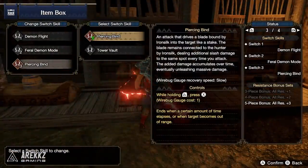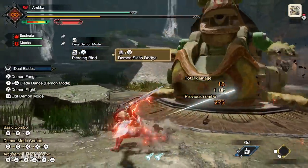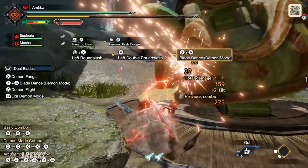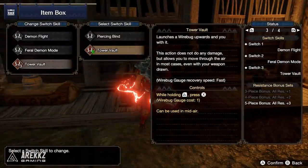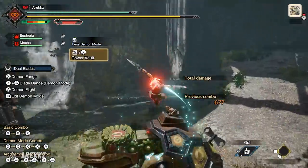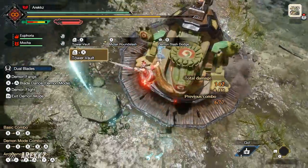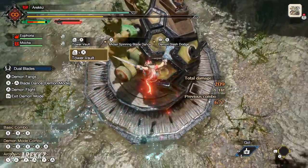For your third slot, you either have Piercing Bind — an incredibly powerful move where you stab a kunai into the monster, attack, and after a while it blows up, effectively duplicating your damage in multiple locations. Very useful from a DPS standpoint. Alternatively, you have Tower Vault, which launches you into the sky. Any time you're airborne with this weapon it lines you up to perform those damaging moves. Normally you'd need to put your weapon away and manually wirebug, so this basically gives you aerial freedom.